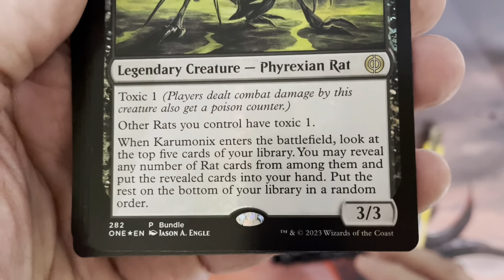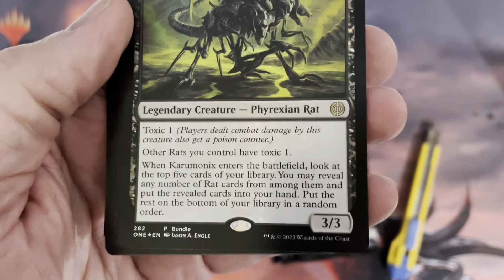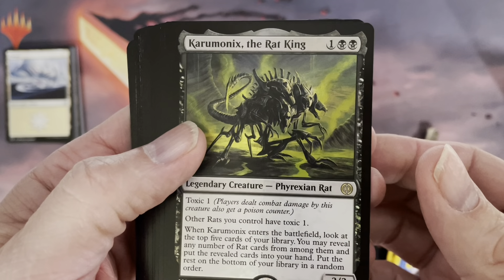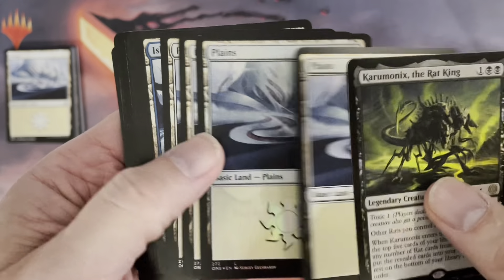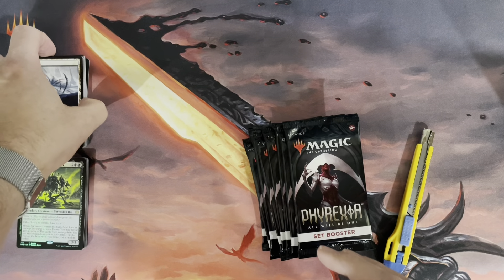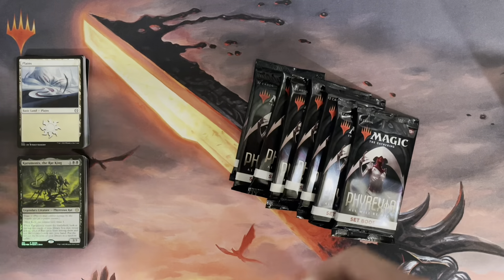So there we go — the promo card for the bundle is Karumanix, the Rat King, a rare card. And as I mentioned, we have the foil versions of the lands we've just seen. So here we are in the regular bundle. I like to present these to you and have at least one opening every time we have a new set.